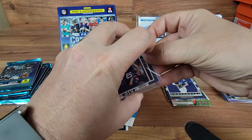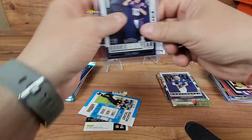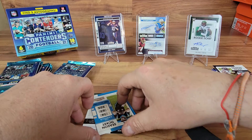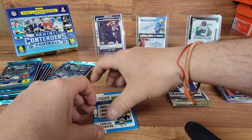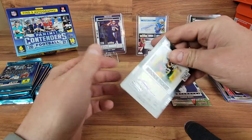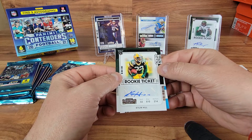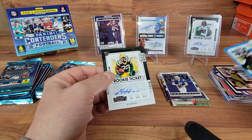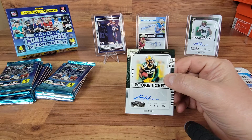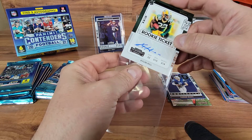Not too shabby - put him up here on the wall of fame. We still got an auto - looks like it's going to be a green team, might be another Jet. Auto of Kylan Hill for the Packers. Don't know much about him either - we're not big Packer fans, we're a little south of the cheese belt. Bear fans in this territory.